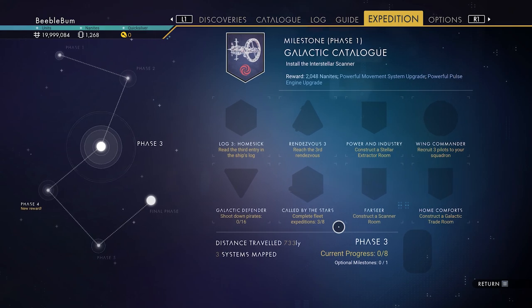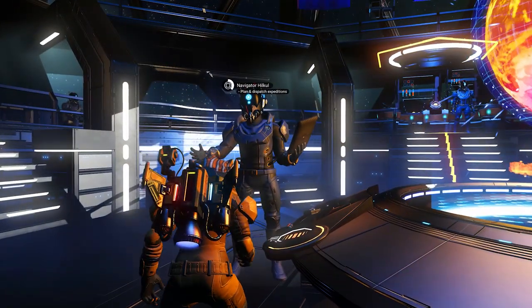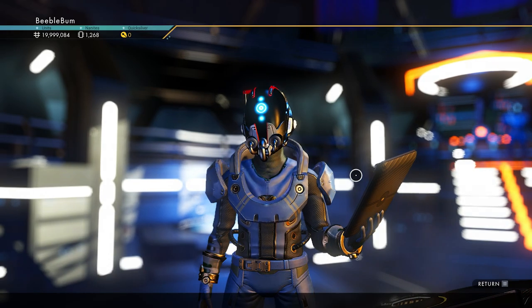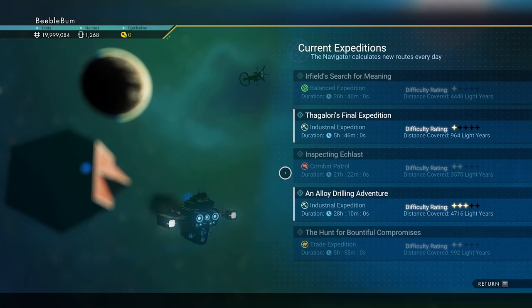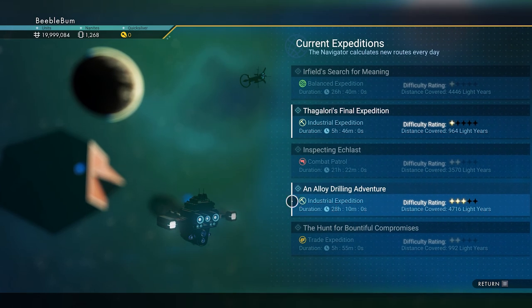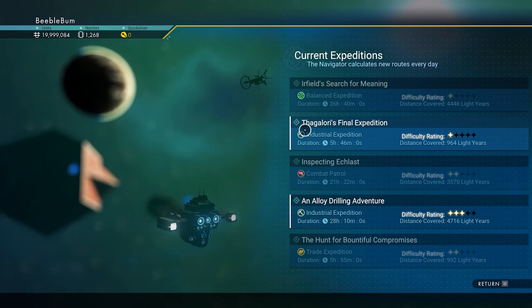Now before you say this is a very quick way to get finished — take note that if you go to the navigator, there are only 5 expeditions you can do every day. That means the three I just selected are all blanked out, leaving only two more missions left to do. Then we'll have to wait until the next day to do the three remaining ones and complete this milestone.